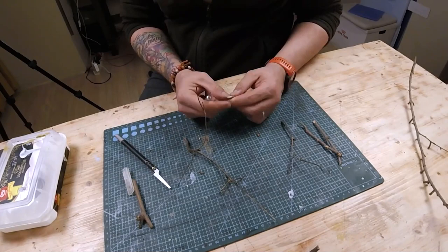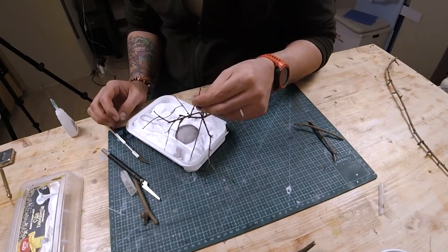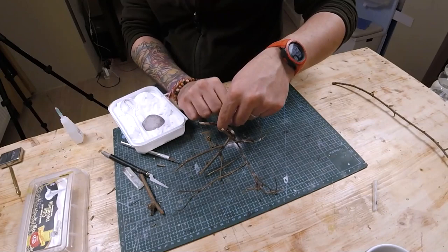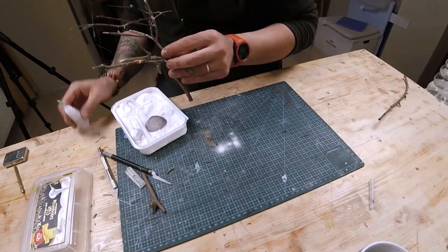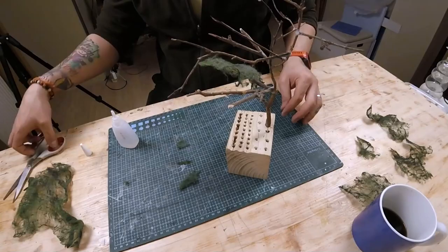Once the building itself was out of the way, I started making the only tree I planned for this diorama. For this I'm using actual tree branches I pick up while taking the dog for a walk. I try to find the best angles for the shape I have in mind — the bulk of the tree leaning over the curved roof of the tavern. So I cut and glue various branches together with CA glue and baking soda. Once the body of the tree is done and completely dried, I started working on the greenery — a foliage made from polyester to cover the top of the tree.